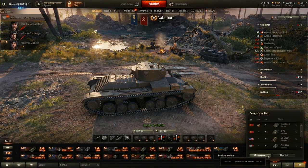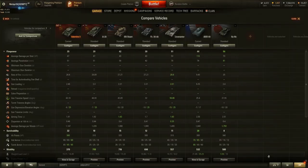There are not a lot of premium Tier 4 vehicles that are light tanks, so unlike today's video, they're all progression vehicles matched to this. Right off the bat, the damage for this vehicle is on the high side, at average damage being 47 per shot.